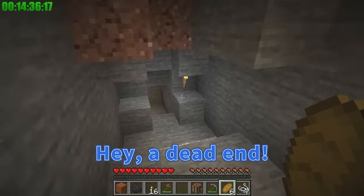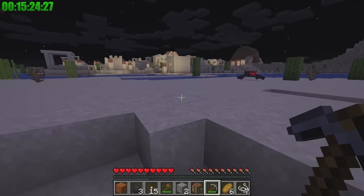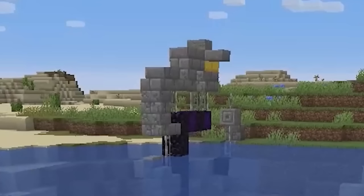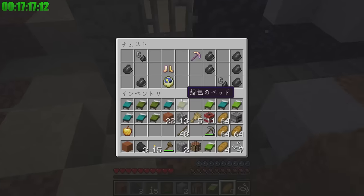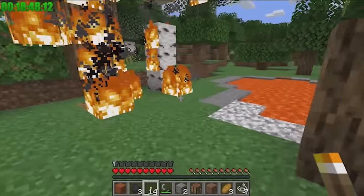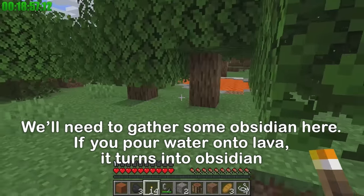A dead end! There's another cave nearby, right? Let's head there! Watch out — skeletons, run away! Don't waste time fighting any extra monsters. We need to check more caves for iron and diamond! What's over there? Ruins! A chest — let's look inside. Flint and a golden pickaxe! There's lava here — we'll need to gather some obsidian here. If you pour water onto lava, it turns it into obsidian. For now, let's head into this cave. Iron ore!